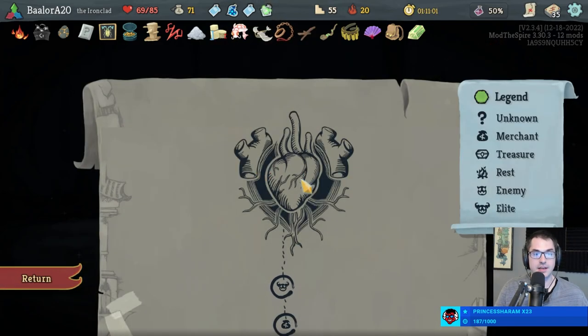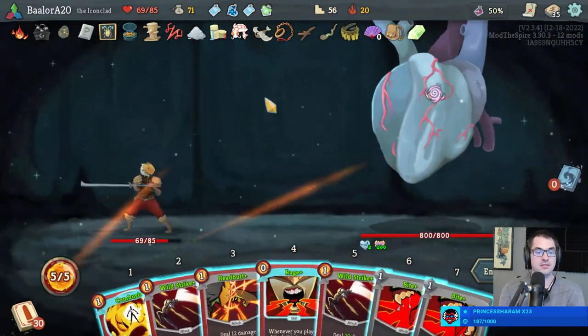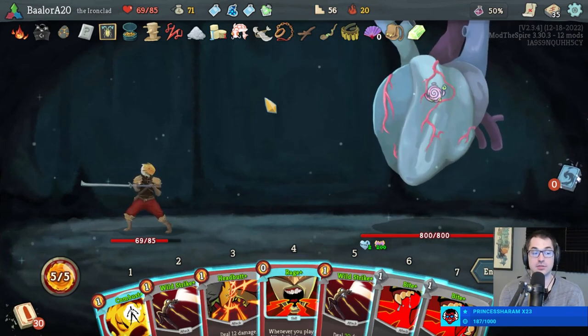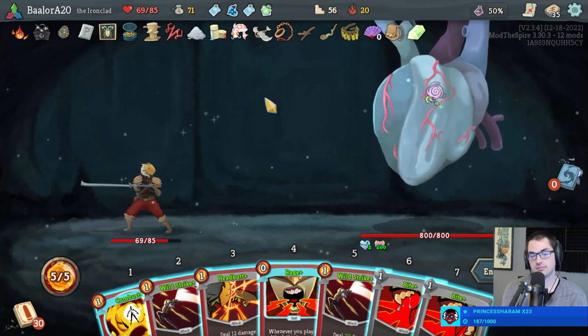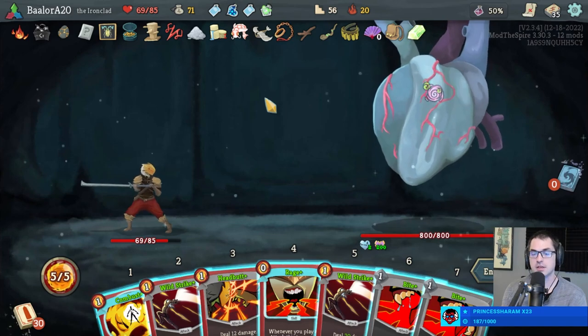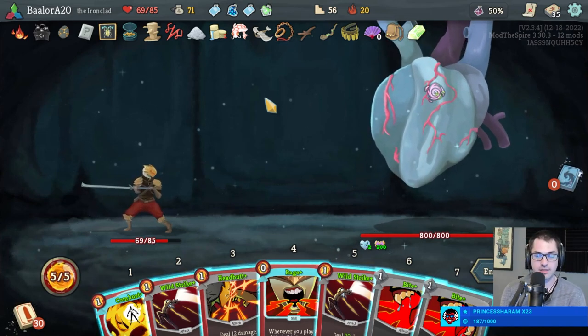Alright, and it's on to the Corrupt Heart. We have a lot of good cards, we have a lot of bad cards, but we also have a lot of potions. I think I'm gonna use one of the power potions on turn one and one of them on turn two to help me get the Orange Pellets to do a thing. Let's see what our first turn power potion gives us — Evolve. I would like an Evolve please. Berserk's not too bad but Evolve definitely seems better.